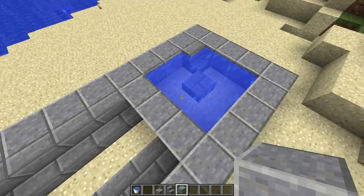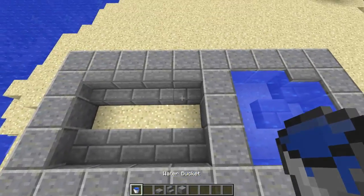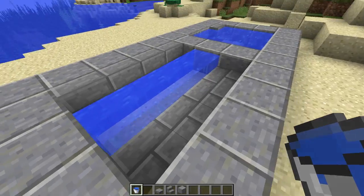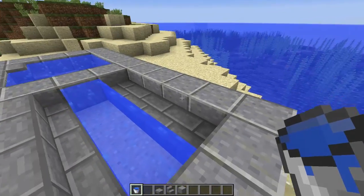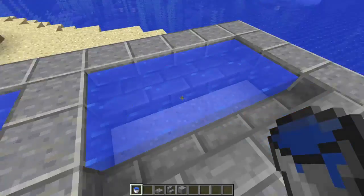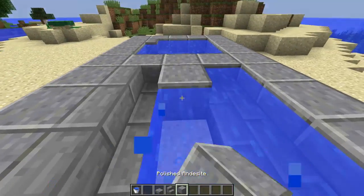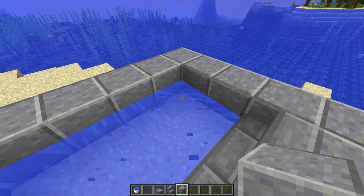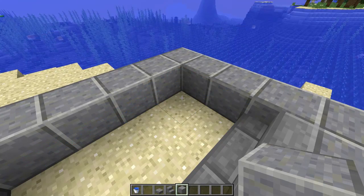But if we then put water in here, you can see that they have not added that yet — so it will not flow over like this. But I can place water like this so it gets a source block. A strange thing is that if I do like this now and I remove those, the source blocks will be gone as well.